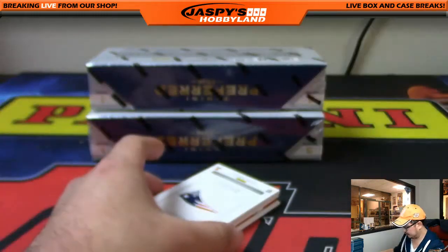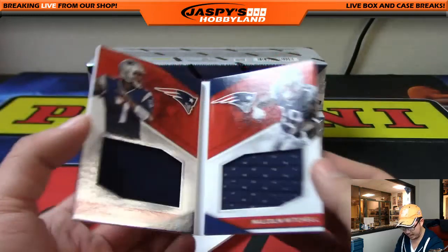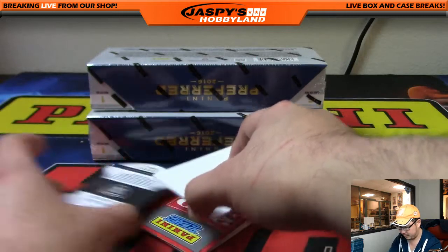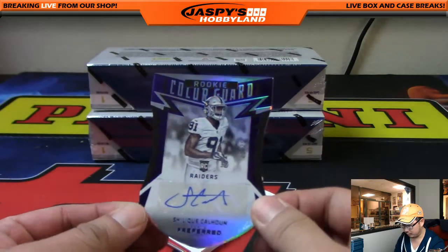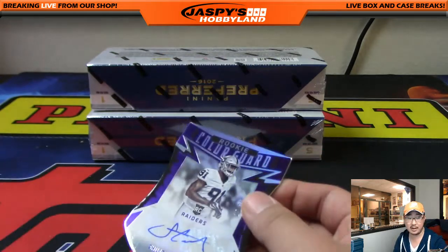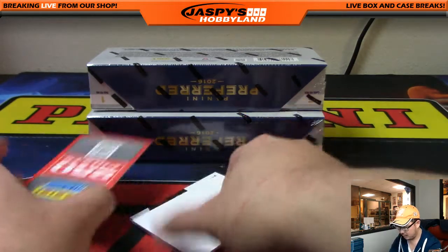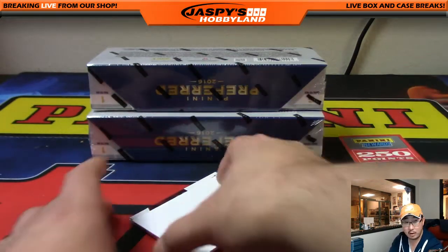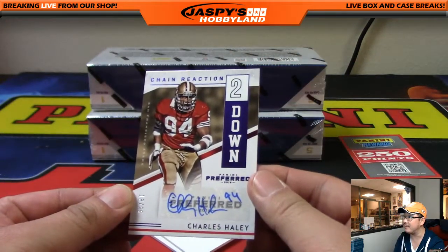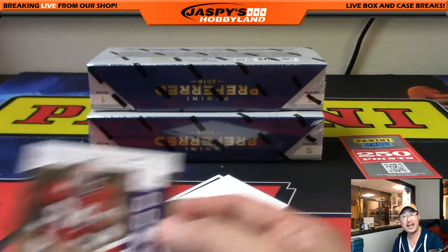Some Patriots coming up — dual relic book, Jacoby Brissett, Malcolm Mitchell, 42 out of 199 for the AFC East. Derek with that. Shalik Calhoun — 25 out of 25 rookie color guard die cut autograph for the AFC West, Jeff Hensley. And Charles Haley for the Niners, 18 out of 25, nice second down chain reaction autograph for the NFC West — that'll be for the X-Line.